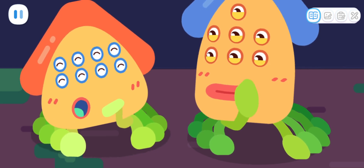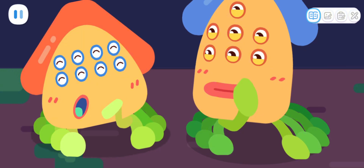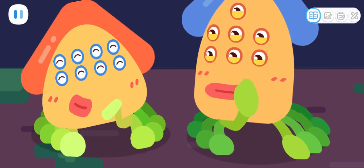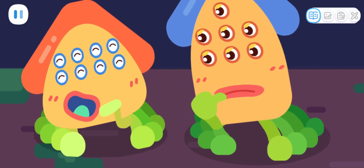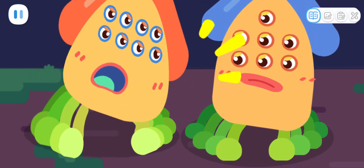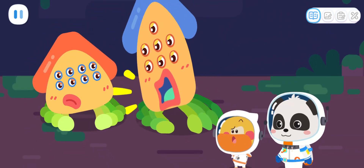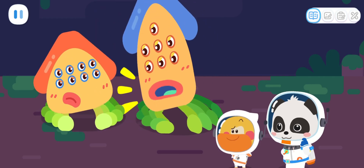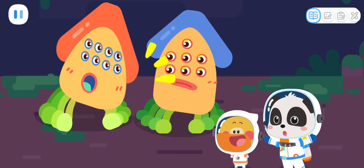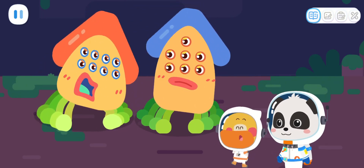Unlike me, I have the most eyes and they are the most beautiful ones. What? I'm the one with the most eyes. I have the most eyes. I have the most eyes. The aliens are arguing. What should we do? Let's count the number of eyes for them and see who has more eyes.